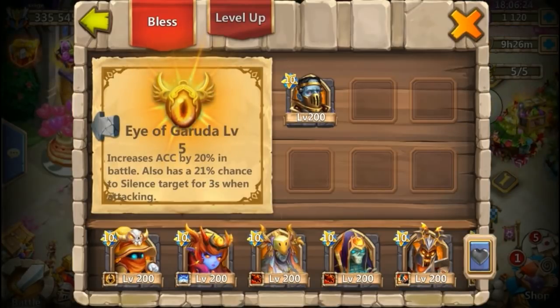The easiest way to increase accuracy is to place your heroes on the Eye of Garuda artifact. This increases accuracy by 20% at level five — that's a huge number.